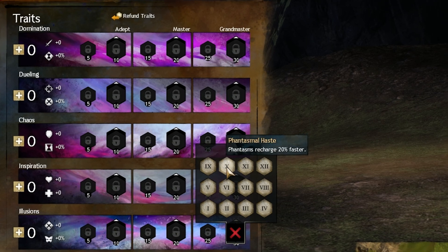Phantasmal Haste — I absolutely love this trait. I try to pick it up in most of my PvE builds and some of my PvP builds, just because having any of your Phantasms use their abilities more often means more damage for you.